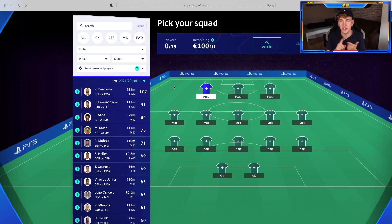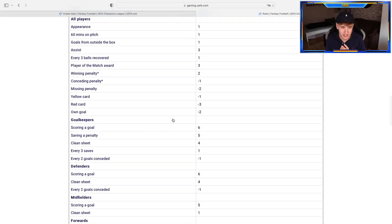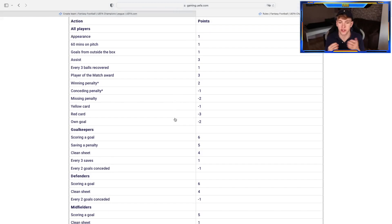It's not as detailed as SoRare or TFC — this is rather similar to FPL. Players get points for appearances, 60 minutes on the pitch, goals, assists, goals outside the box, ball recoveries, man of the match awards, winning penalties, and clean sheets. So pretty much the main decisive actions on the pitch. Minus points for conceding goals, conceding penalties, yellow and red cards, own goals, all that stuff.